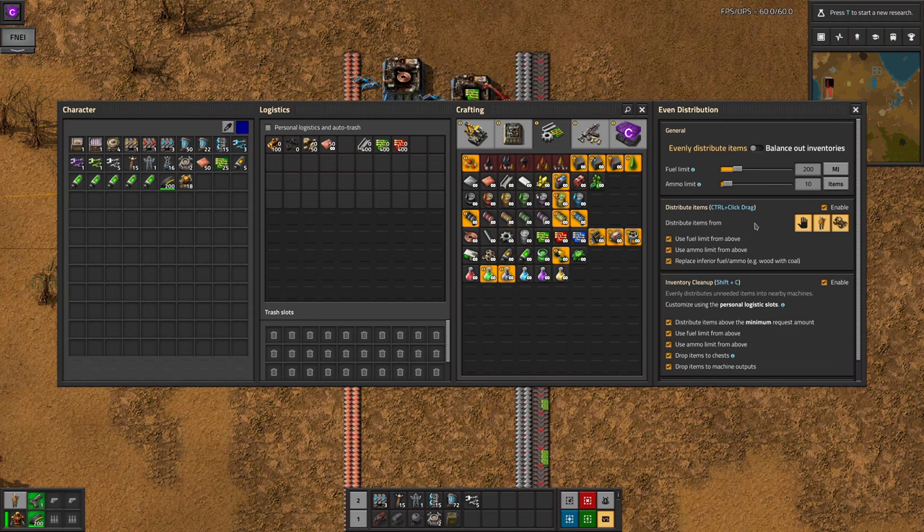But you could have distribute fill the turrets completely, and inventory clean up just do up to a specific number. Again, it's up to you. Finally you can have it automatically upgrade the contents of the machines you drag over. As the tip says, this will put in better fuel or ammo if you have it available.